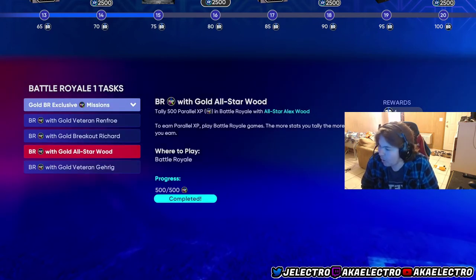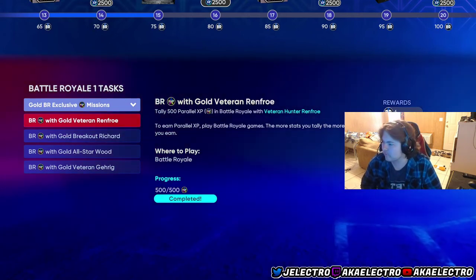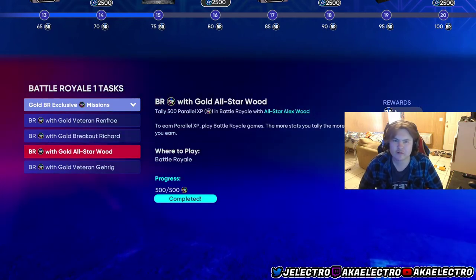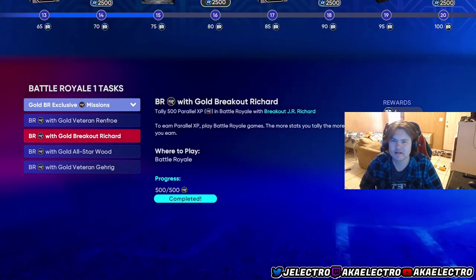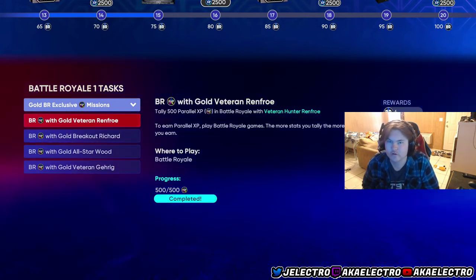Last is gold — I've done every single one. Renfro is probably the best overall; he's nasty for BR, has a cannon arm and good defense. This is the card you probably want to do first. Richard and Wood are decent pitchers, but Richard's control is kind of lacking and Wood doesn't have any gas. If I'm going for a gold pitcher I'd rather go Chapman or other options I'd prefer over these two. Richard has very good speed but his control isn't worth it in my opinion. They're not bad — I obviously got them done — but go Renfro first and then go from there.